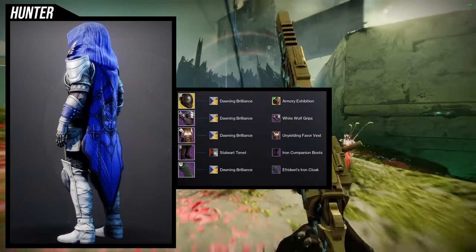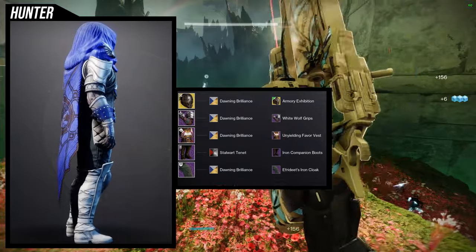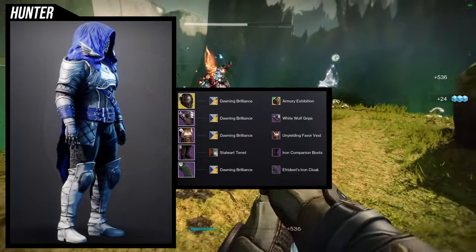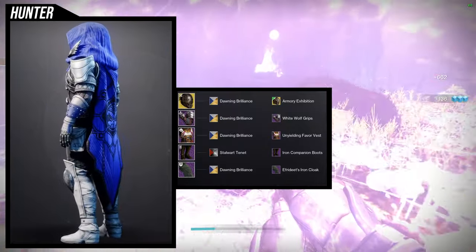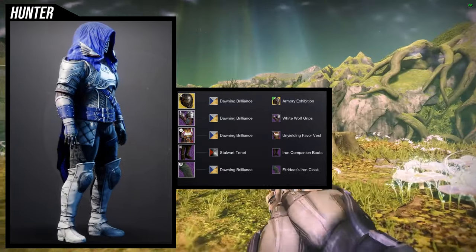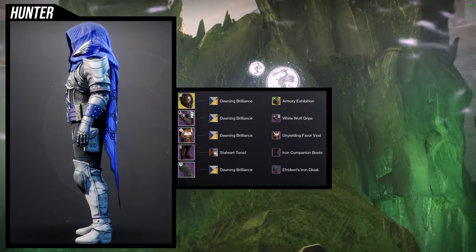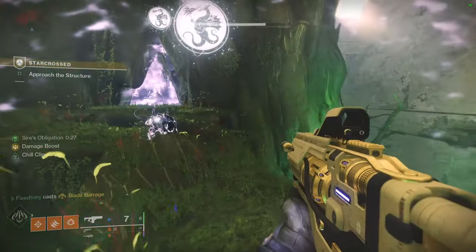The Armory Exhibition ornament actually has another legendary ornament this season, so you can swap out the White Wolf Grips for that one. But since this is a Witcher armor set video for the hunter, I left it as is. I'm probably going to buy that new ornament because it looks really cool. For the shader on the boots we're using Stalwart Tenant, because Donning Brilliance took an off-color I didn't like — and I think it came out really well. People probably won't even notice it's a different shader.